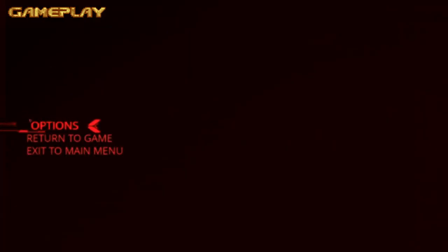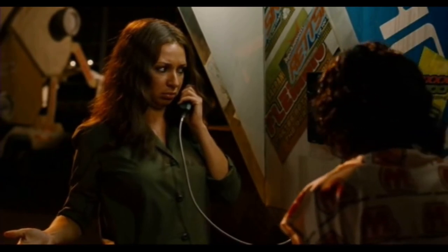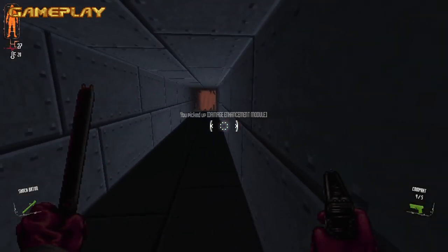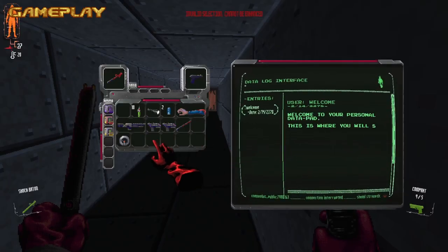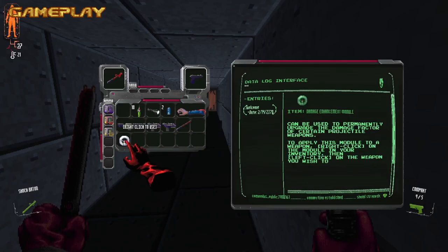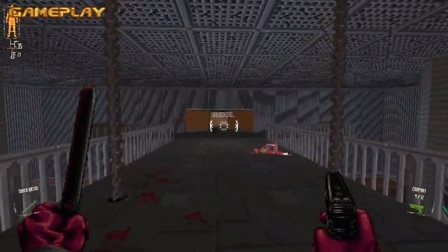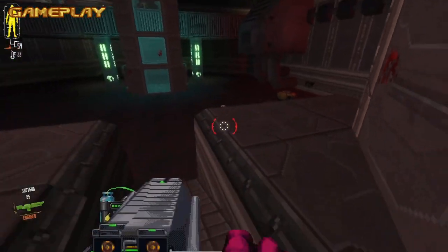There are weapon components scattered around the base, encouraging exploration and secret hunting, which can improve overall damage, magazine size, and accuracy. Personally, the worst weapons in the game were the machine guns — the spread was way too inaccurate and the overall damage output was abysmal. In a game that encourages ammo conservation instead of consumption, that's not ideal, especially since they share the same ammo as your pistols.